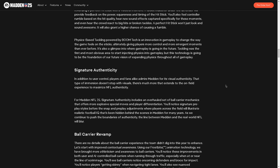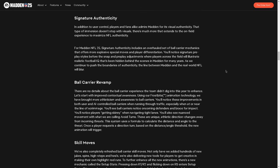Signature authenticity: in addition to user control, players and fans alike admire Madden for its visual authenticity. For Madden 25, signature authenticity includes an overhauled set of ball carrier mechanics. In general, it seems like the ball carrier moves are slower from what I gathered, and you're going to need to be a little bit more strategic with how you set up your moves.